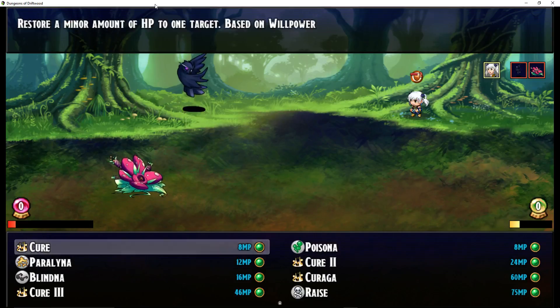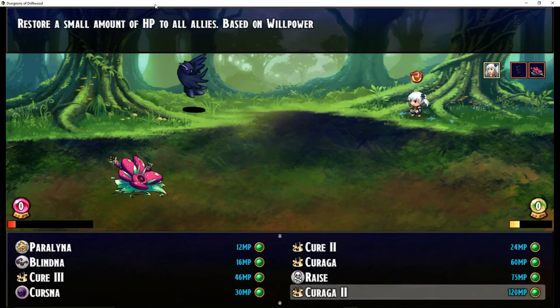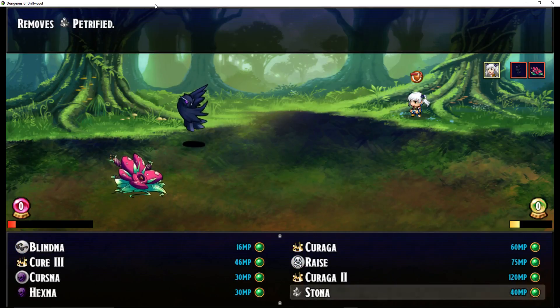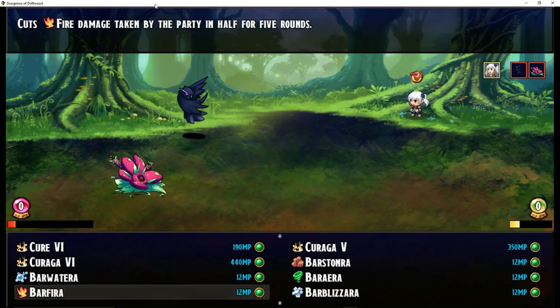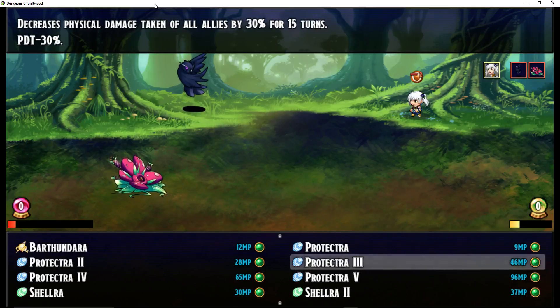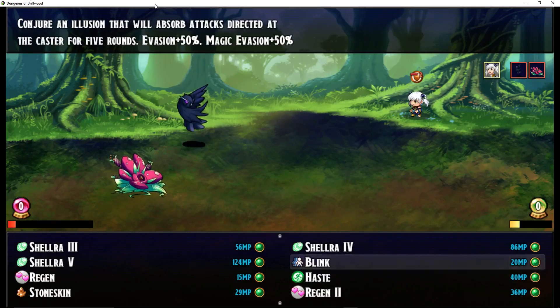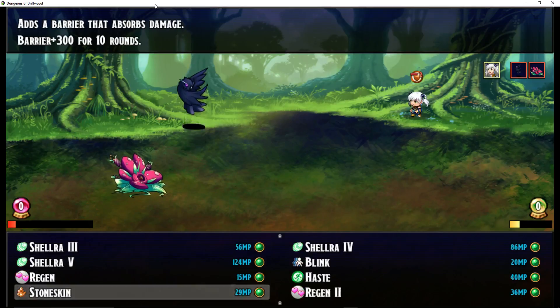She's got several abilities. If you played Final Fantasy XI, you know all the abilities she's got. She can restore and cure almost every status effect. She can cure the party. She can cast spells that reduce damage from certain types. She can increase defense and magic defense.